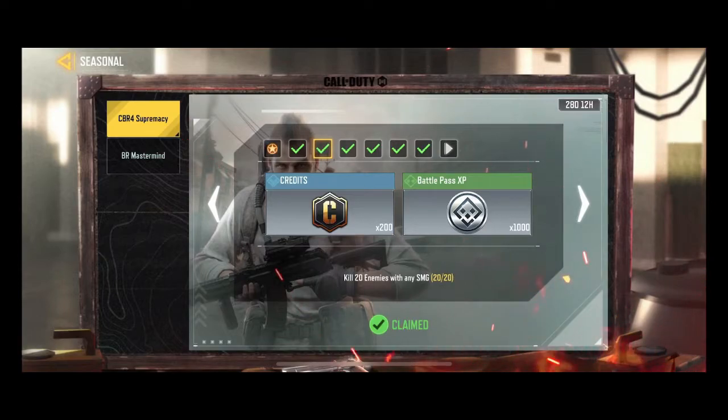Next, kill 20 enemies with any SMG. Again, Shipment map is the best way to get kills. In free for all, you can easily get 20 kills. You can also go for Kill Confirmed.